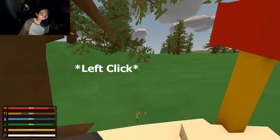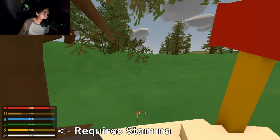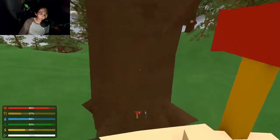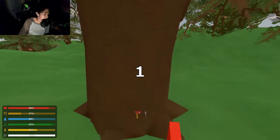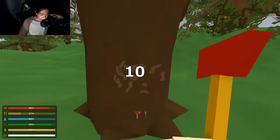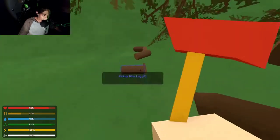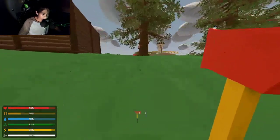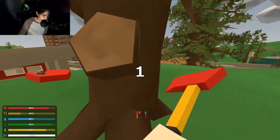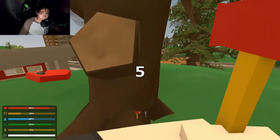There are two chopping methods in Unturned: the normal slashing and the strong slashing. The strong slashing takes a lot of stamina — as you can see in the yellow bar on the bottom left, it takes about 25% of stamina. It's stronger but requires a lot of regeneration time. Here's how long the normal bashing takes to cut a tree. Now I'll show you how long it takes with the strong slash — the right click — and you have to wait to regenerate your strength.